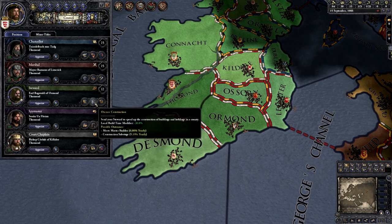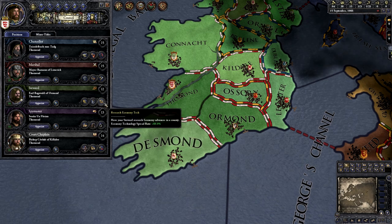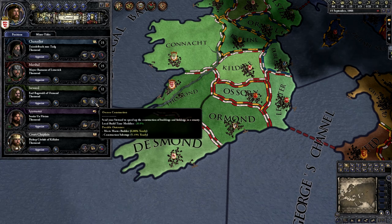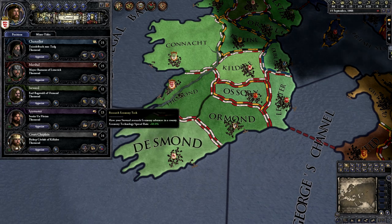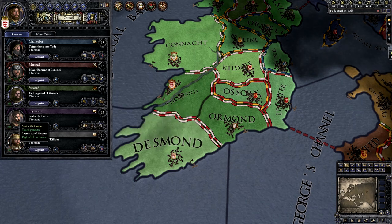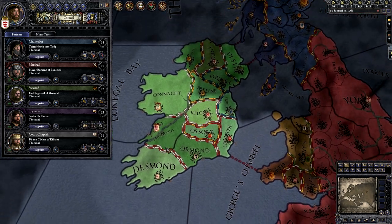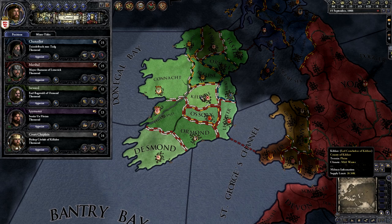There is also a chance of sabotaging the construction and setting it back. He can research economy tech if there's no money to collect or no construction to do, but I don't really click that button.